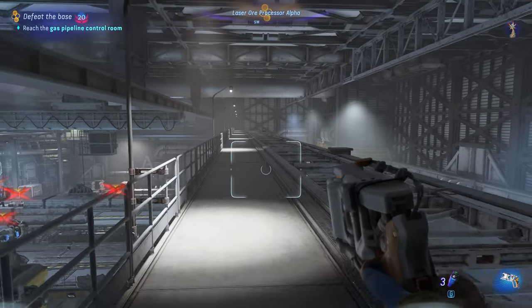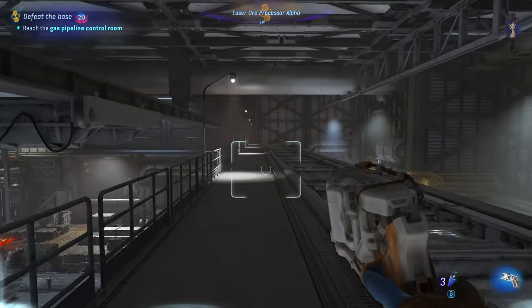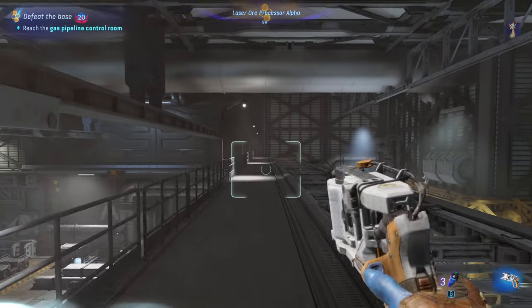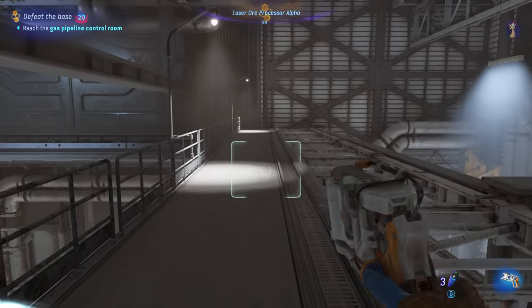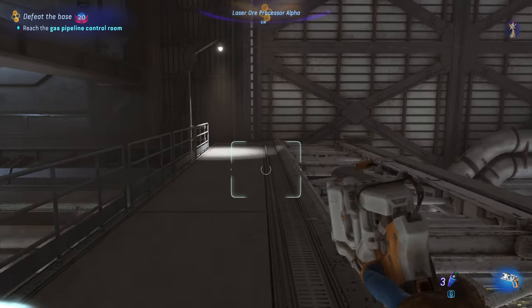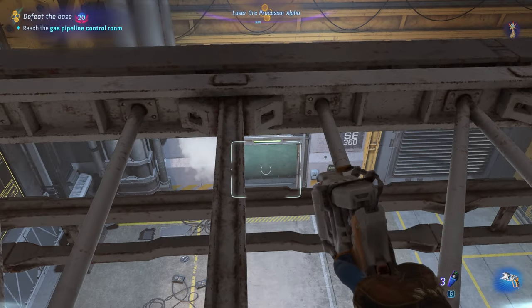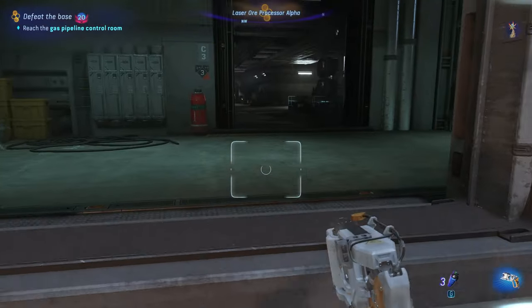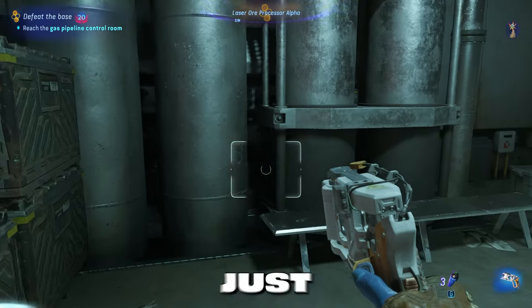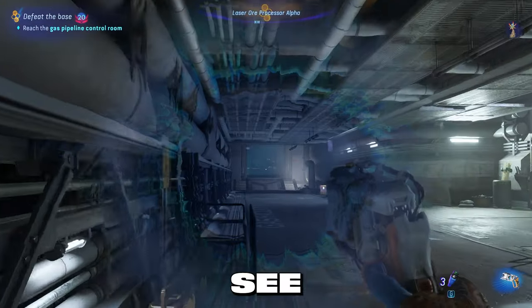There's a bridge — jump on it, crouch, and walk straight until you can't go straight anymore. When you've reached the end of the bridge, hop down on the right-hand side and enter through the gas facility doors. Congratulations, you've just completed Room 2, Puzzle 2!